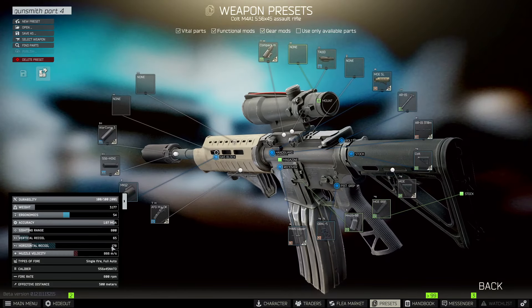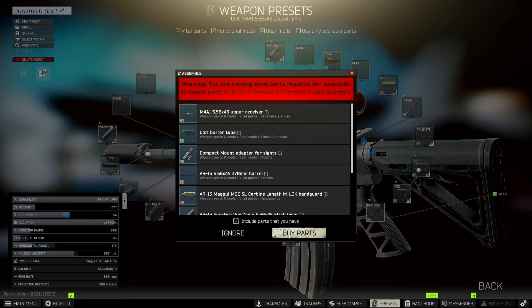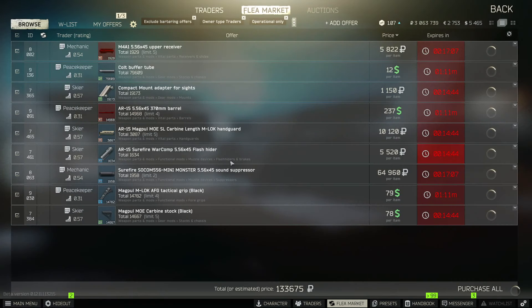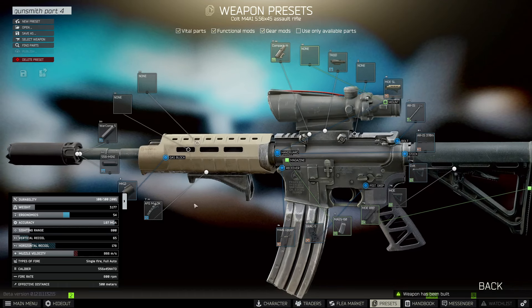I'm going to go ahead and build this. This is my build — got the right numbers, got all the ranging correct. We're going to go ahead and assemble it. I have a bunch of the parts already, so we're just going to purchase the ones I don't have. Assemble it — there we go.